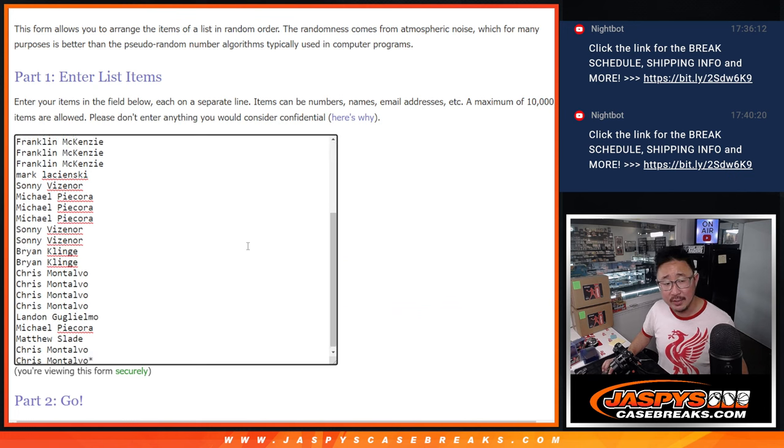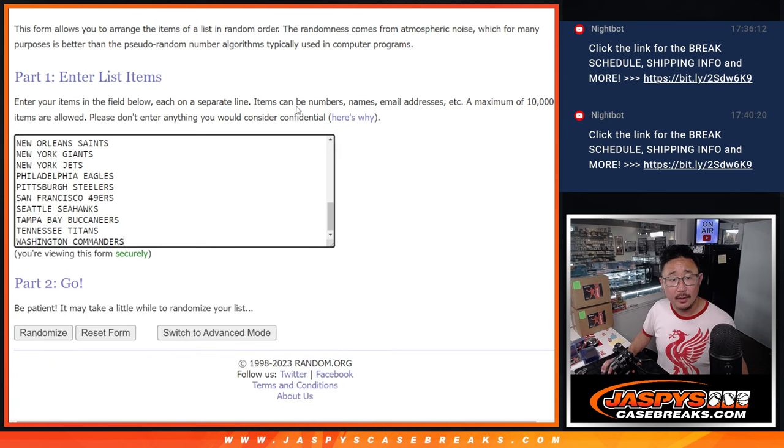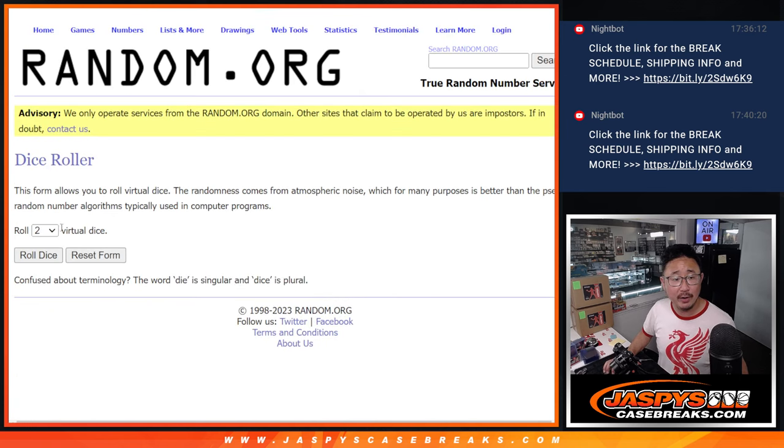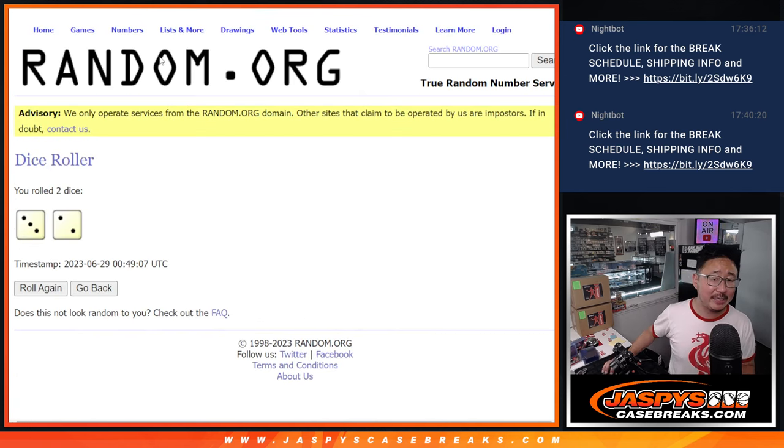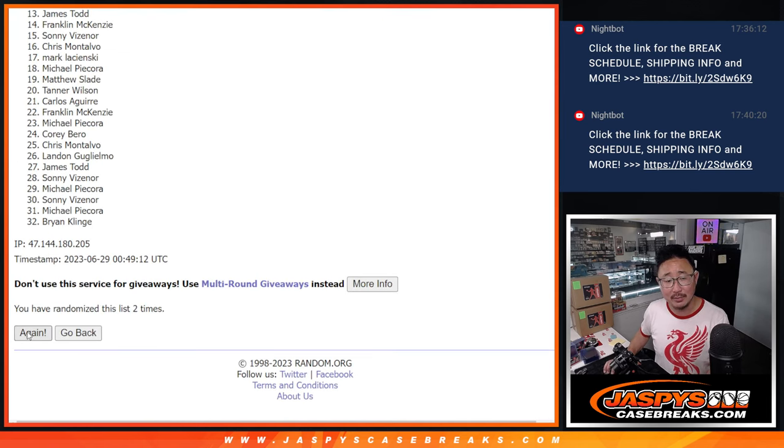Big thanks to this lovely group of people right here, appreciate you. All the teams are in right there and let's roll it — randomize names and teams, three into two, five times each. Different diceable for the giveaway part, as always.